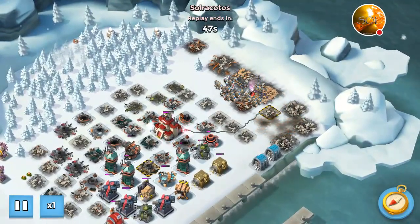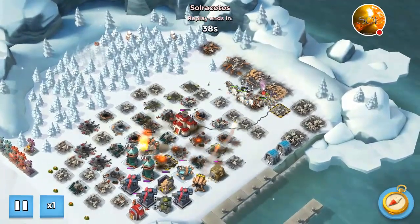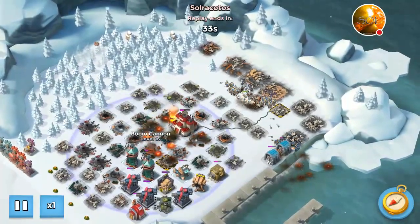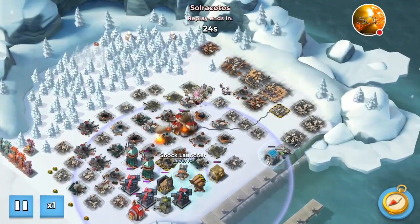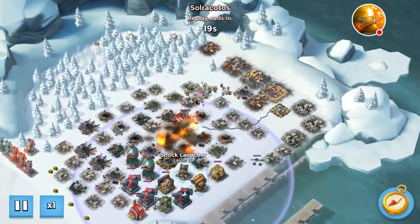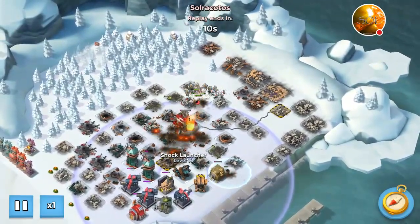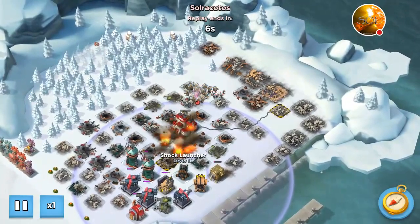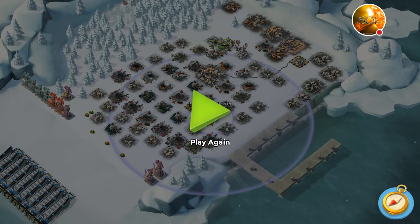Once the shield is down, this base is mine — it was mine from the moment I made it to that corner. From here I just let my Grenadiers go ballistic; they destroy the Boom Cannons, and then I can flare in closer. I took a little gamble with about 25 seconds left on the clock — I needed that Shock Launcher not to turn away. At the nick of time, the Shock Launcher turned and my Grenadiers took the last shot and took it out. You've now seen two approaches: the first was a straight flank right; the second was destroy a little on the front, flank left, destroy more, then flank to the back.